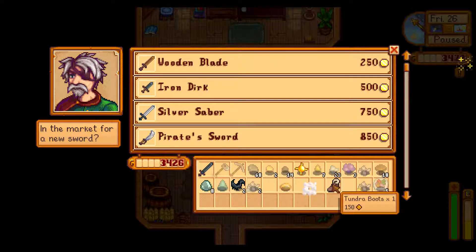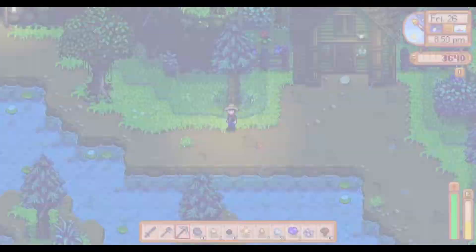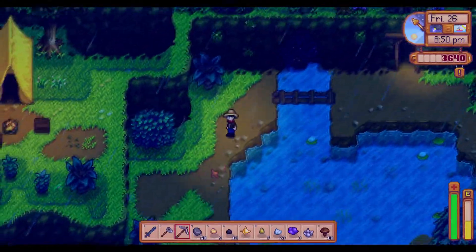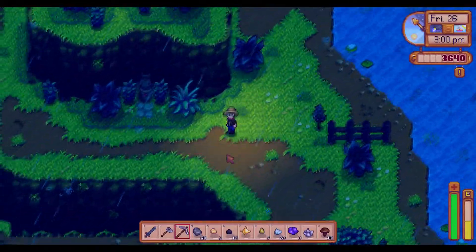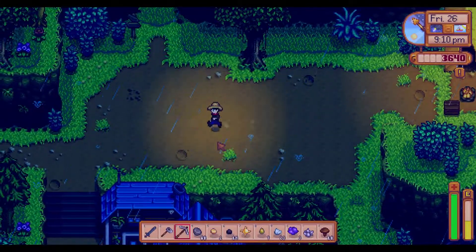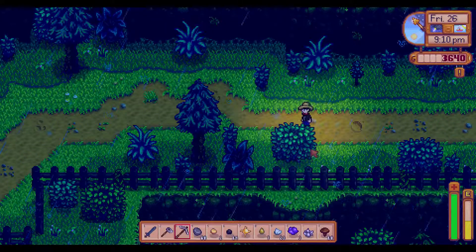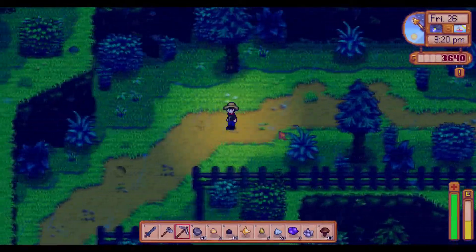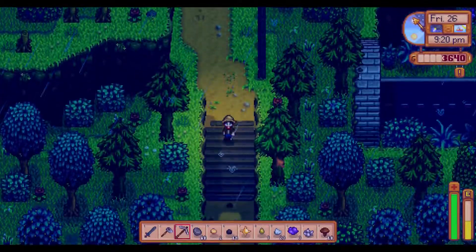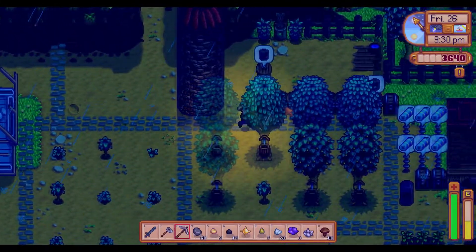We got 14 pieces of coal, so this is quite awesome. We need a few copper bars and iron bars — we have enough wood so we don't have to worry about that. In the next episode we'll be able to craft about eight kegs and start brewing beer and fine wines to increase our income. There's some jelly ready as well — and some batteries.